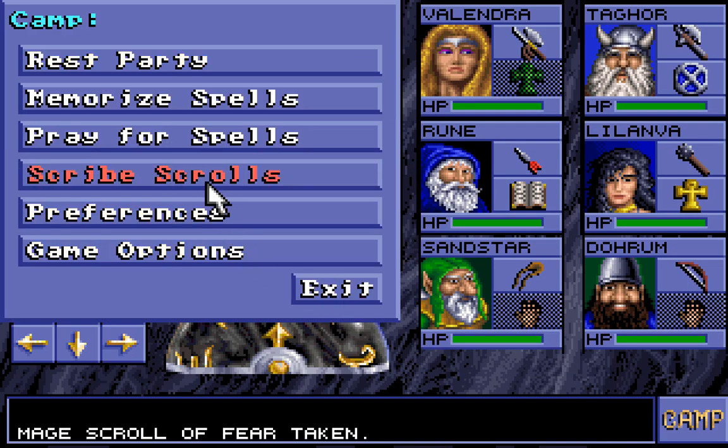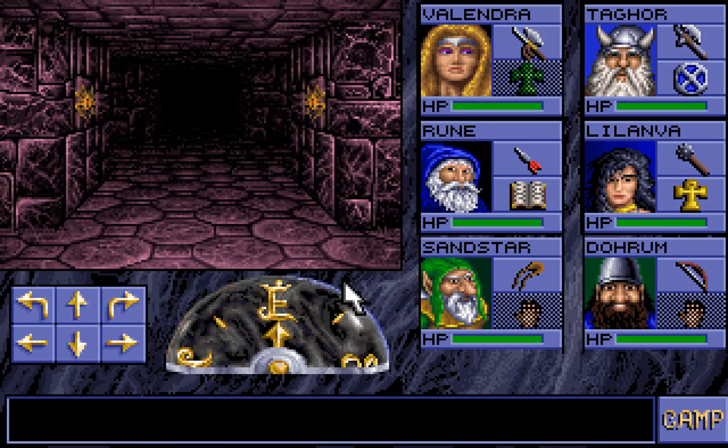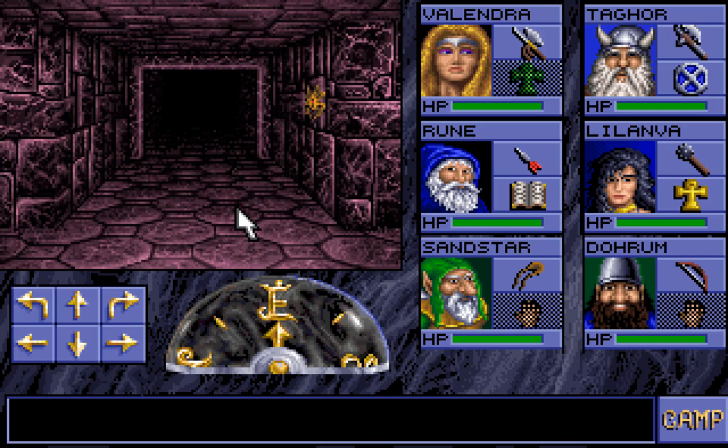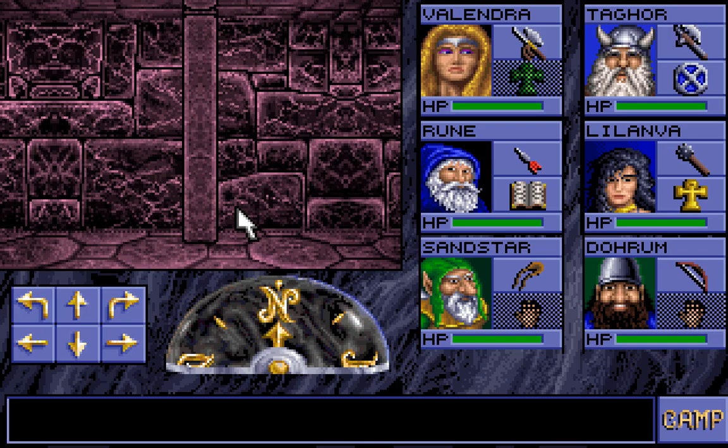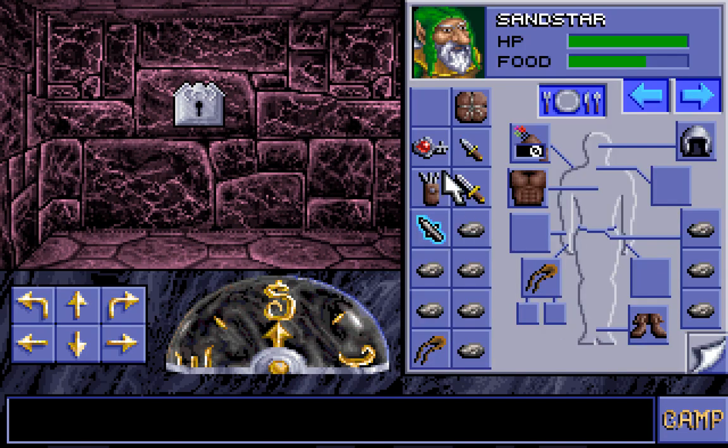That appears to be a Mage Scroll of Fear. So there we are — we have a Mage Scroll of Fear, which is pretty good. I think it's a 4th level spell. That's the armour that we switched out, so we don't need that. And now we're going to see if we can use some of these keys.